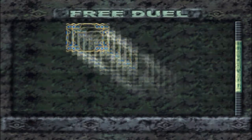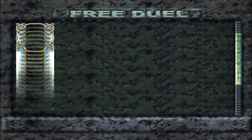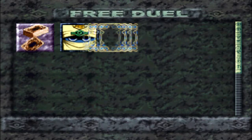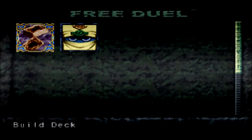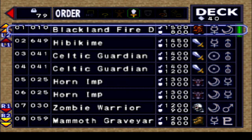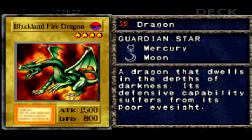I probably would still be on 30 by now, slowly getting there. I think I showed you the free duel. I fought Simon Muran, because you can get all sorts of cards like Blackland Fire Dragon, which I've got. You can get Celtic Guardian — these are okay-ish cards. The most powerful is probably Blackland.